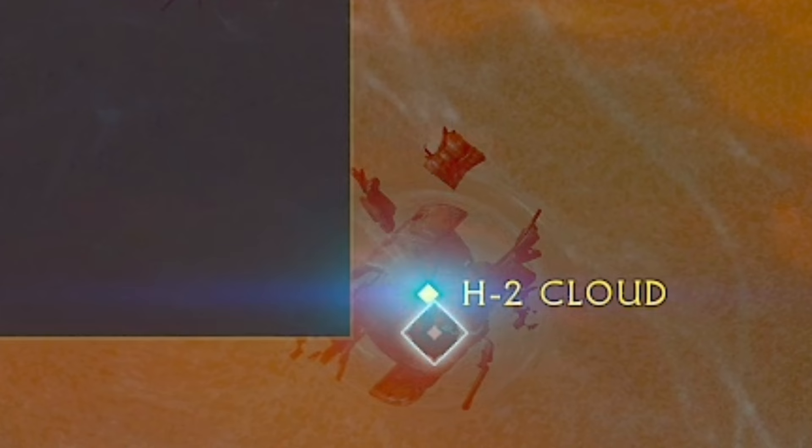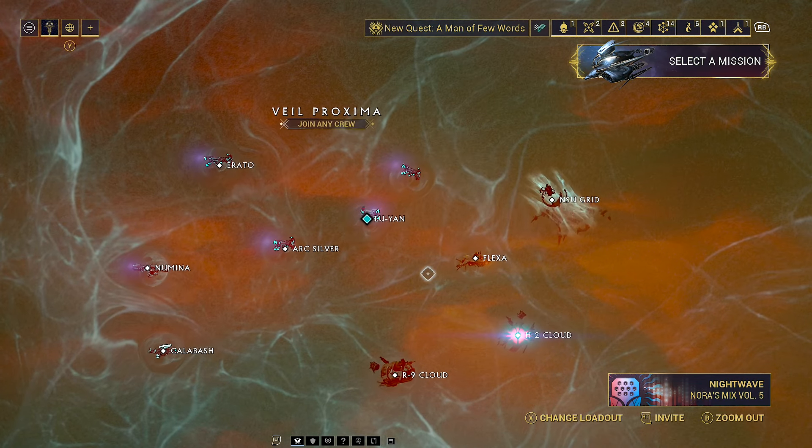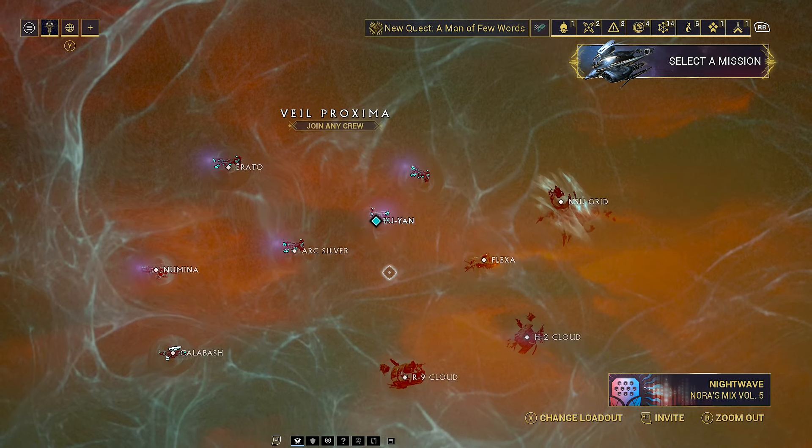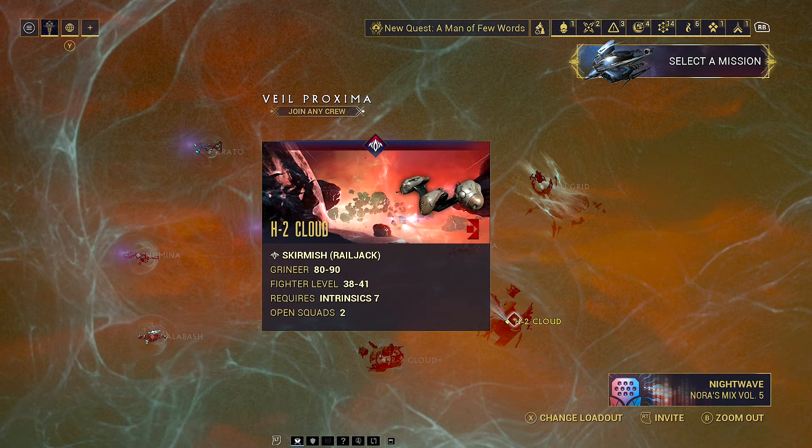You are looking for whichever node is flashing red. This can move around, so it is not guaranteed to be H2 Cloud — I've seen it be Flexer, I've seen it be R9 Cloud, so it could be any of these. Either way, whichever one is flashing red, that is where we are going to go.